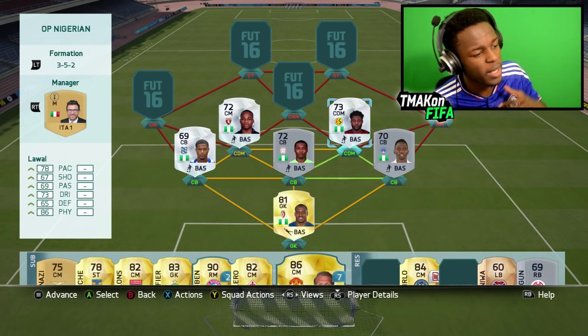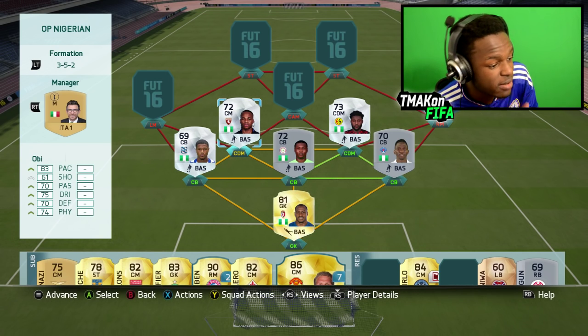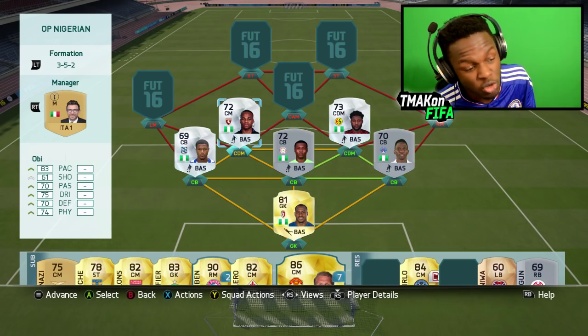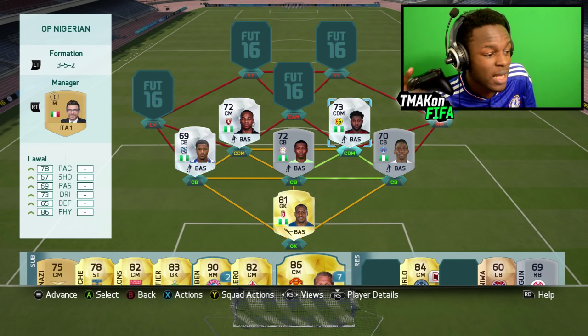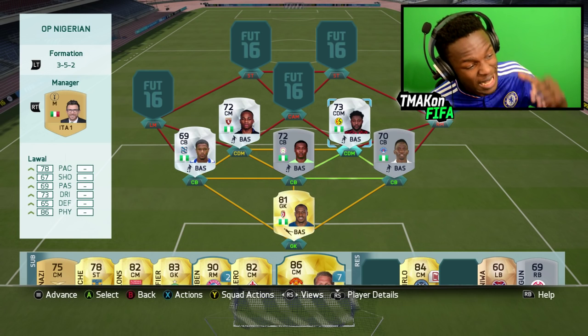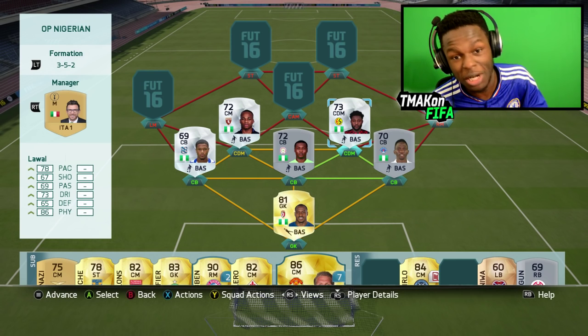Onto the CDMs, we have Obe and Lawal. Obe is pretty decent — he's got 83 pace, 74 physical. He's actually really good in-game and definitely a player to try out. He cost me 1.4k coins, which wasn't too bad considering how well he plays. Lawal is next to him with 86 physical on a silver card and 78 pace. This dude is an absolute beast — in-game you notice how good he is; he's just a gem to have in the team.